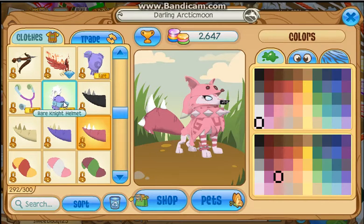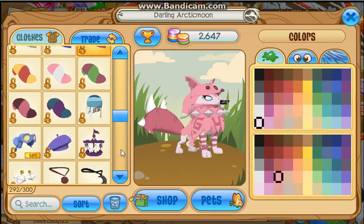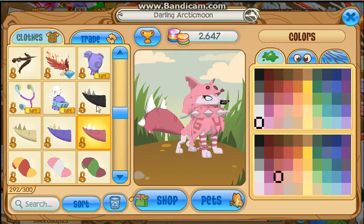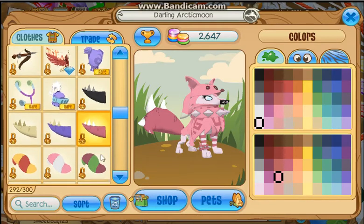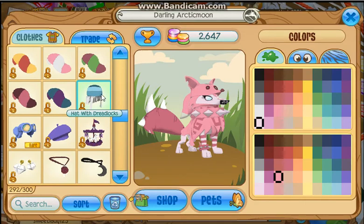I got rare knight helmets — I think I got them from trading. A wear stethoscope, another rare item Monday. All the stegosaurus tails: the black, the pink, the indigo maybe, and then the brown kind of, and the sandy color. And then I got the raccoon tails — these I got from the summer carnival. I got a hat with dreadlocks from Eagle Adventure.